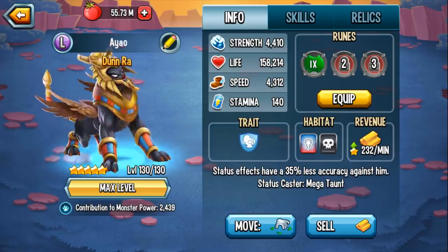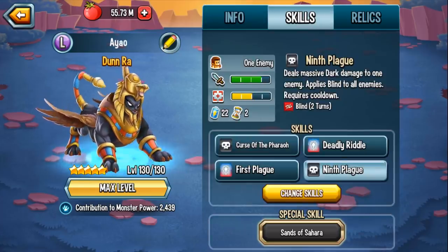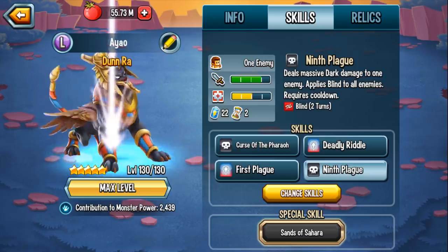I think in the last video I said Mega Stunt on accident — sorry about that. Mega Taunts: all AoE, all damage, all effects are going to gravitate towards your Dunn Raw. So you're not only taking the damage from one attack if it's an AoE — you're taking all three damage, which is why having AoE Blind is so beneficial, so some of those attacks will miss.